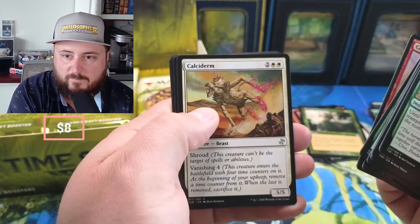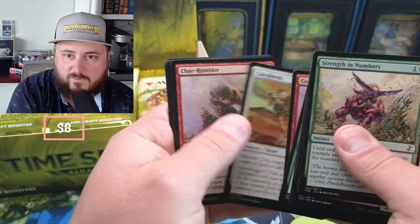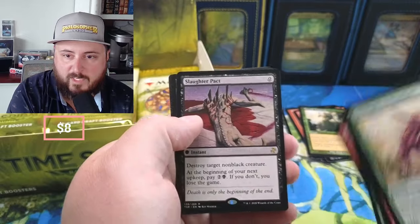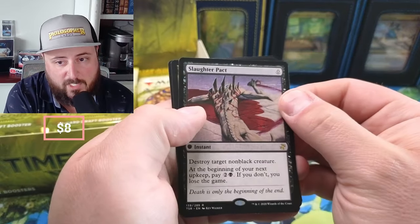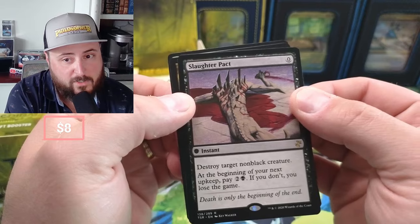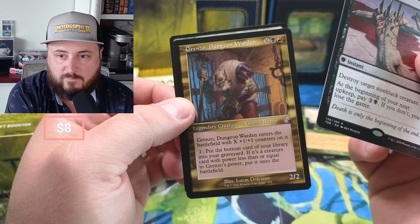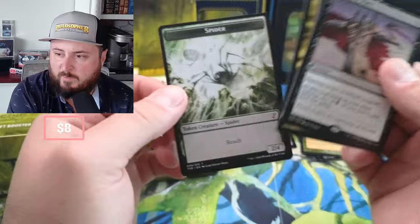Lymph Sliver, Absorb One. Calciderm — shroud, vanishing four. The Rumbler and Dread Return, okay. Slaughter Pact — destroy target non-black creature; at the beginning of your upkeep if you don't pay, you lose the game. Pretty good card. And there's the Warden — X plus one, plus one. Not bad.